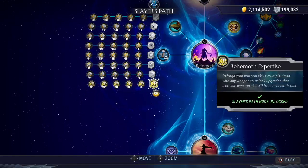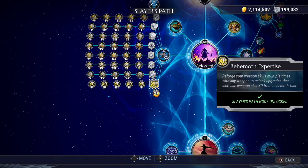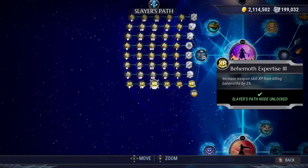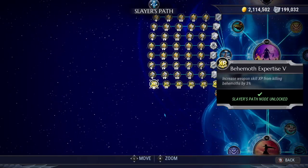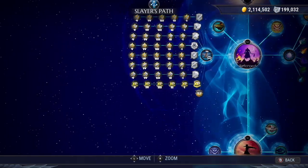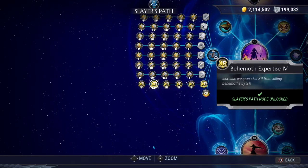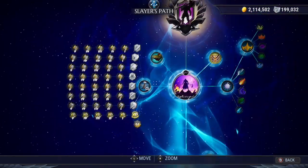The XP bonus node is unlocked just like normal reforge weapon bonuses, but based on your total reforges. The nodes are unlocked through a series of 1, 3, 5, 7, and 10 total reforges from all your weapons combined. So that means you can have 3 reforges on axe, 2 reforges on strikers, and 1 reforge on the rest of your weapons, and you will have all the XP bonus nodes available. Each node grants an additional 3% weapon XP per unlock and are worth investing into.